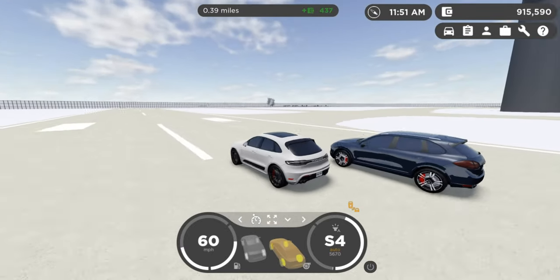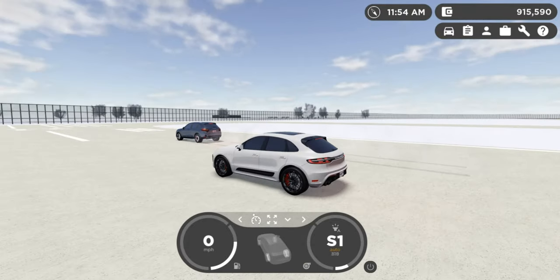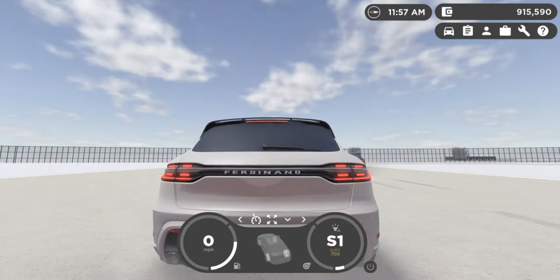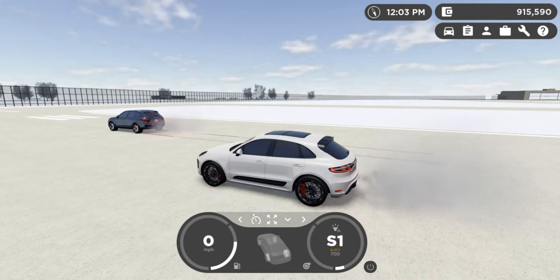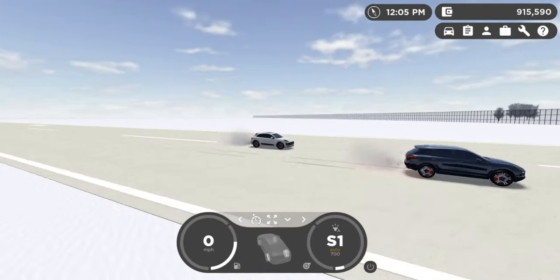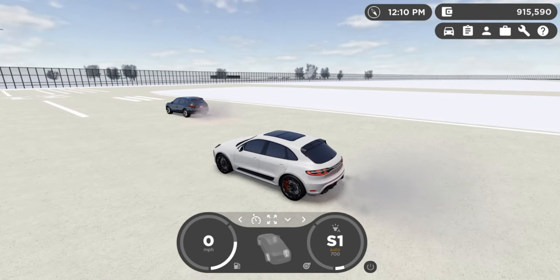Speaking of brakes, let's do a 60 miles per hour braking test. Ready? Three, two, one, full brake! This has way more braking than I imagined — it just brakes instantly from 60. I think you braked a little late though. That still doesn't help the fact that this car is probably 11 years old now, but the technology is still pretty modern.